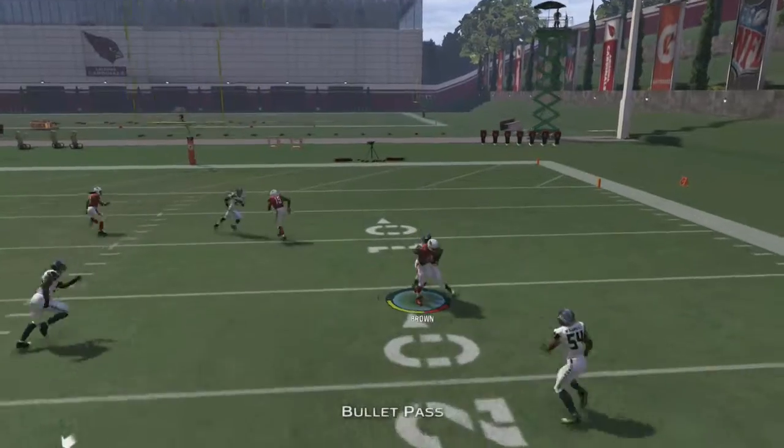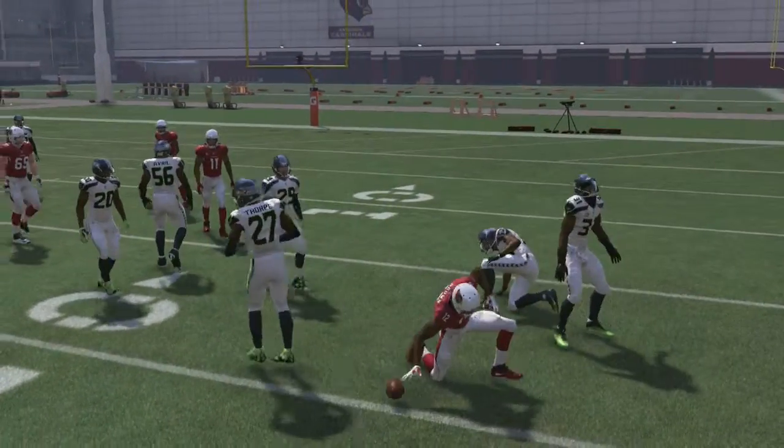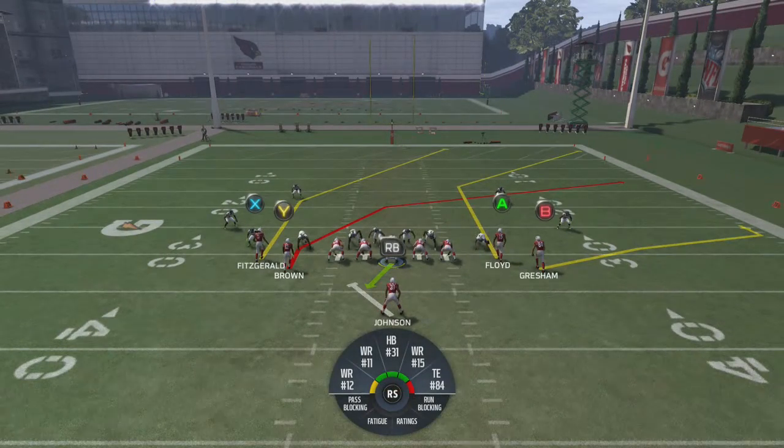When run properly, the halfback wheel route will get you 10 yards. It's just acting up in practice mode for some reason. But that's pretty much it for the setups.